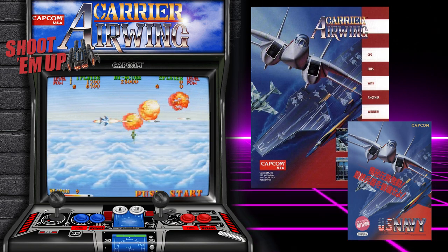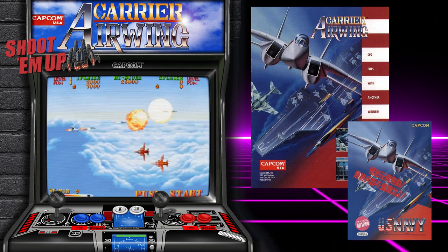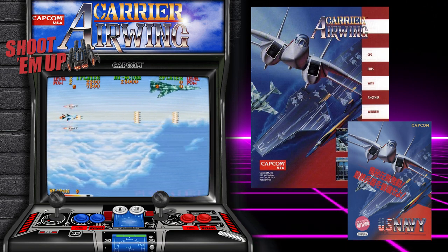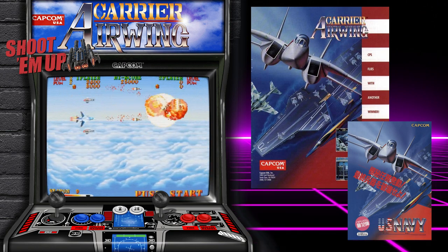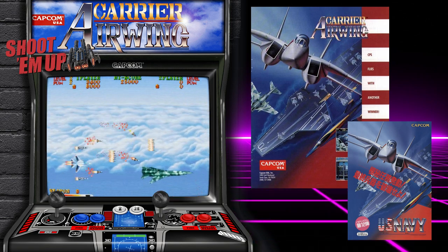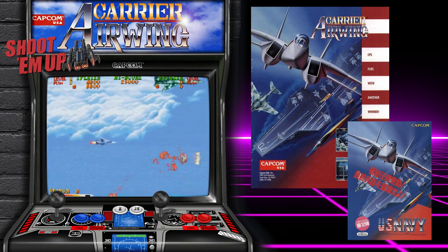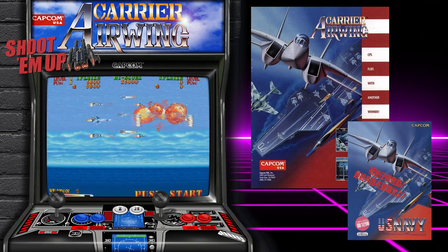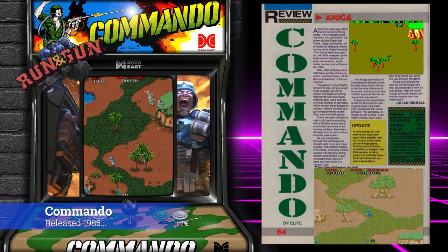Apparently Carrier Air Wing is the spiritual successor to UN Squadron — more on that later. For the life of me I can't find any arcade conversions, so this looks like it only came out in the arcades. It's almost the same game — you choose from one of three jet fighters — but essentially it's just more of the same great stuff, and there's more than one ending.